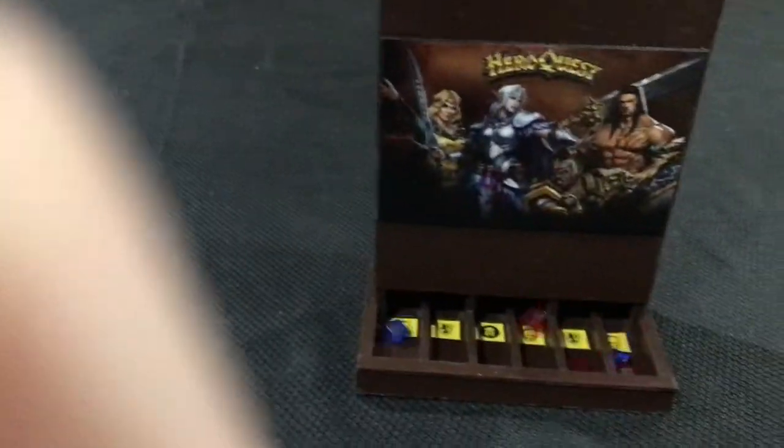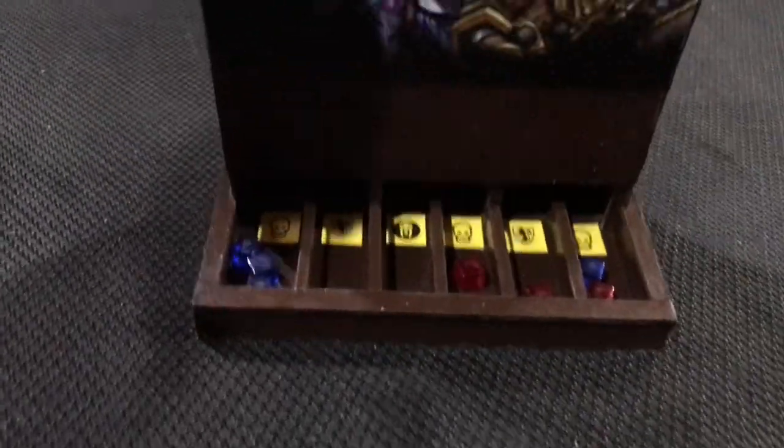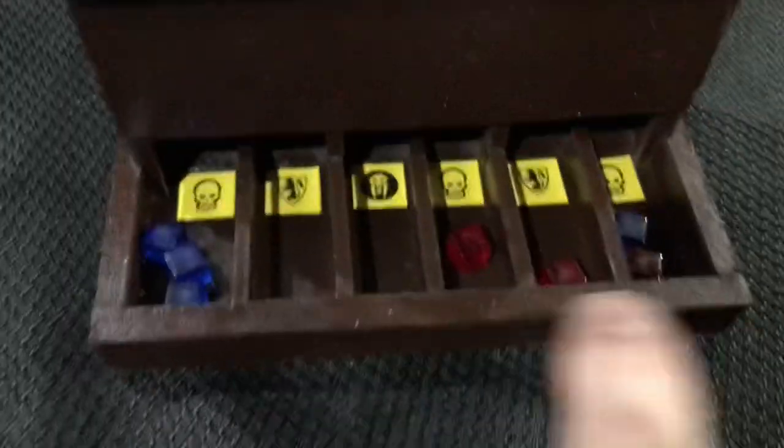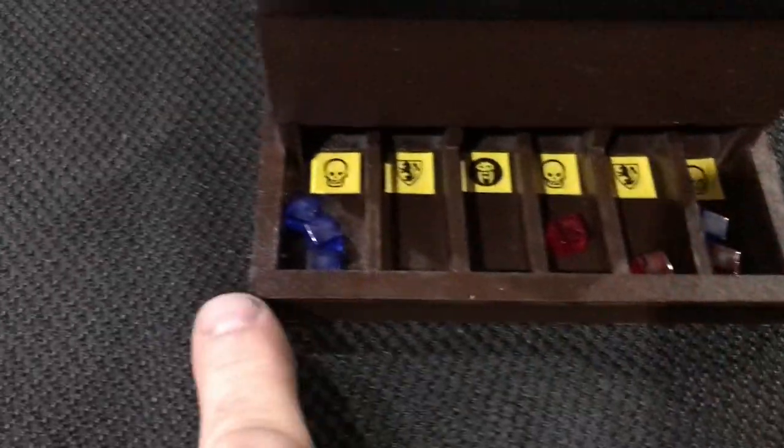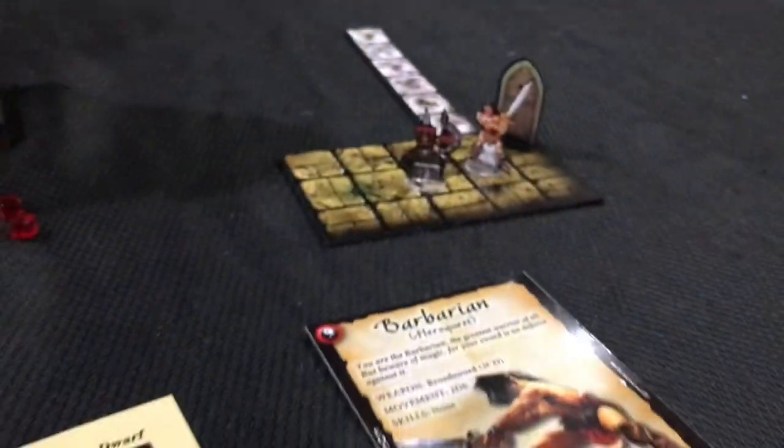We take all of our tokens and drop them in the hopper, just like this. We get two hits and no defenses. So right there, the Chaos Dwarf would have taken two hits — he's got three body points, so he's got one left and gets an attack back.